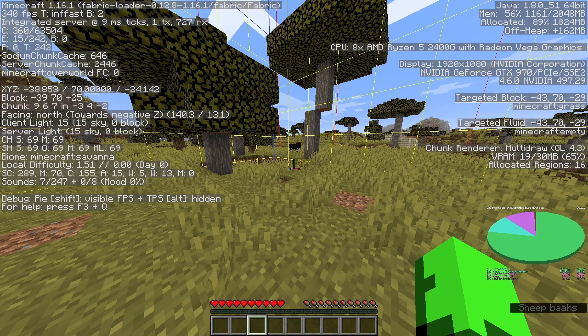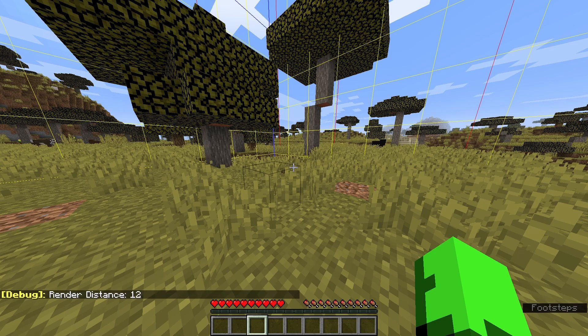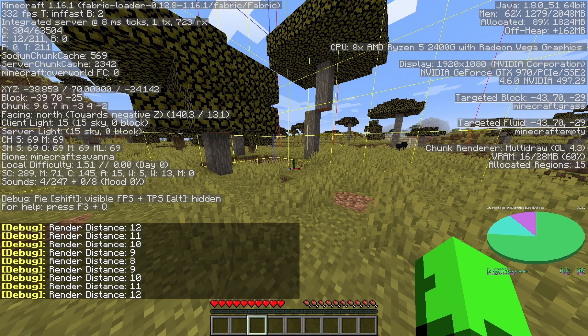Especially the bell. Now, we're going to reset the pie chart by decreasing our render distance by 5 and increasing it again by 4. This essentially resets it. You can see all the blocks have gone.